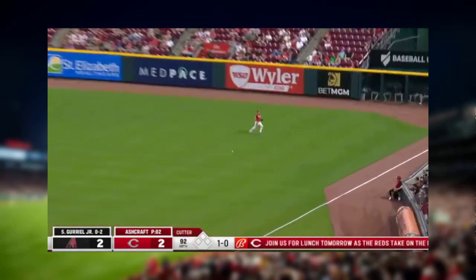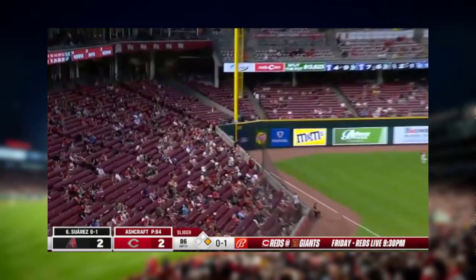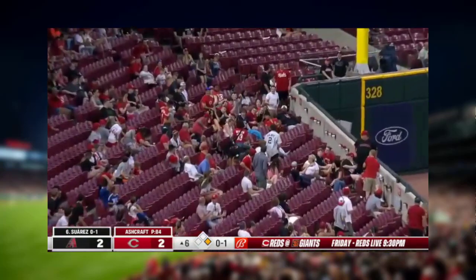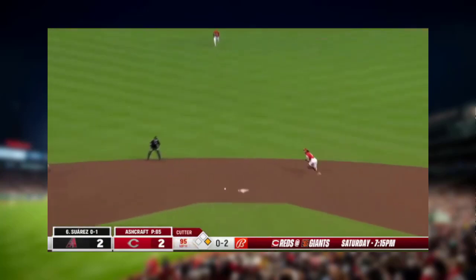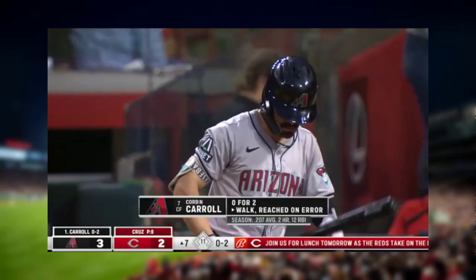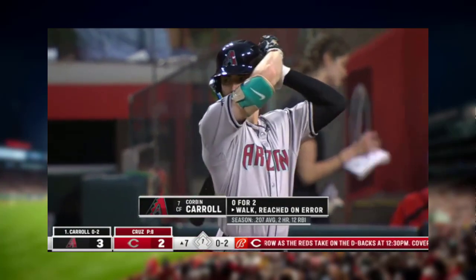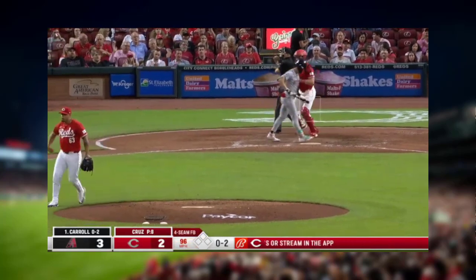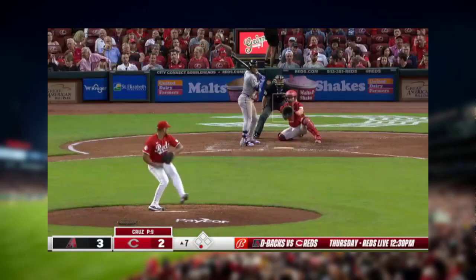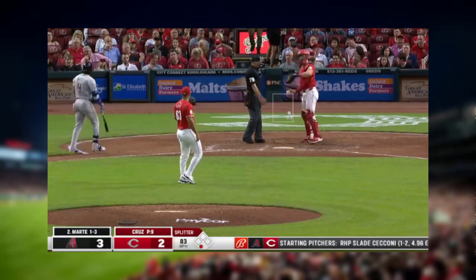Opposite way — crack, well hit, but foul. Chopper up the middle with eye — sneaks through, Vasquez. Strikes out Carroll on three. Marte — bunt try, strike one.